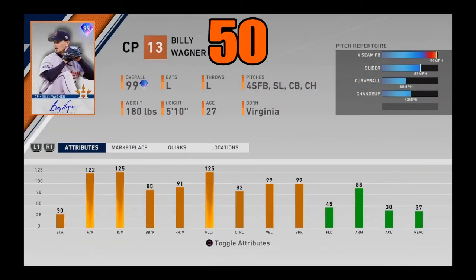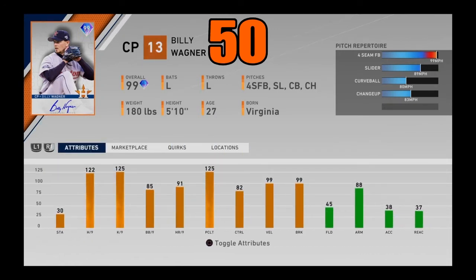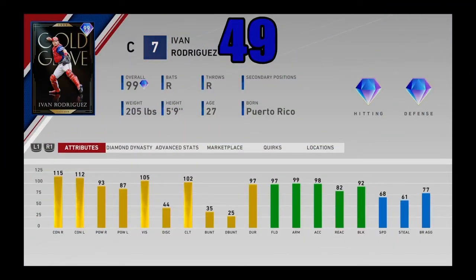Halfway through the list — coming in at number 50 — is 99 overall signature series Billy Wagner. Of course outlier on that fastball, slider, curveball, changeup — not the best pitch mix. Nonetheless, nearly maxed-out hits and K/9 with maxed-out velo and break, good control, maxed-out pitching clutch, great walks per nine, and great home runs per nine. This card has some of the best stats in the game and a funky lefty delivery. He's a BR Flawless reward so not a lot of people have him, but he is still an absolute beast — one of the best closing pitchers in the entire game.